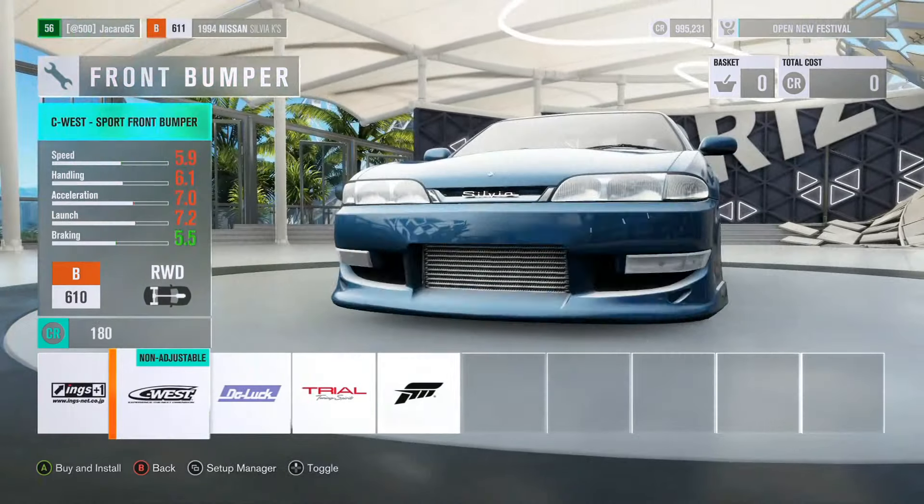I pretty much did everything, and I really want to change the paint of this thing. We'll just go ahead and grab a design even though I'll probably erase it later and do my own. Since I don't really have time to do a complete design for this car, we'll just get ourselves one. Our Nissan Silvia is looking better than I thought it would with these body kits, and the paint is really awesome as well.